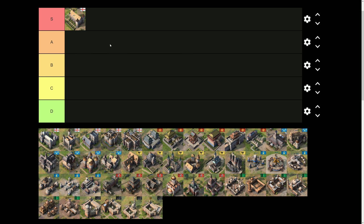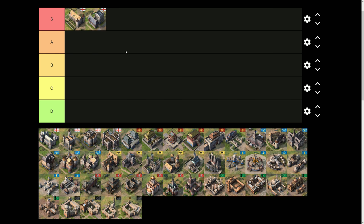The next S-tier landmark is another English landmark: the King's Palace. The way I explain it — often in Age of Empires 4 you've got different options: make military, focus on economy, or tech up. The King's Palace is so strong because you kill two birds with one stone — you tech up and focus on your economy simultaneously. It's an incredibly strong landmark because it acts as a town center and as a mechanism to age up.